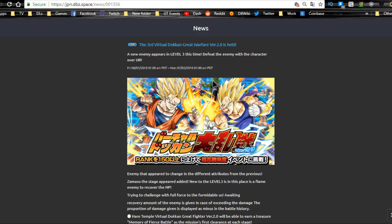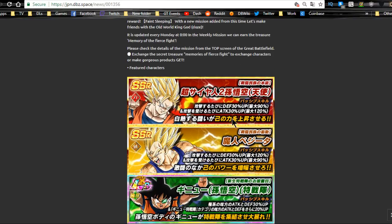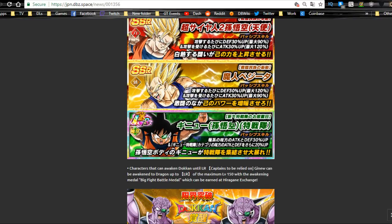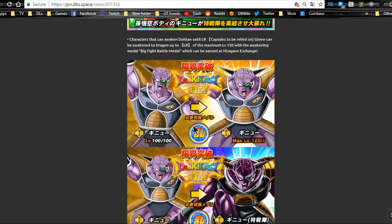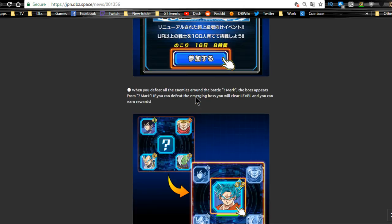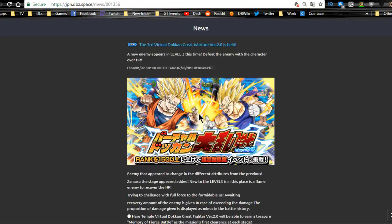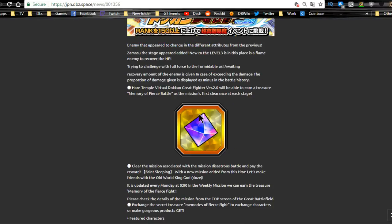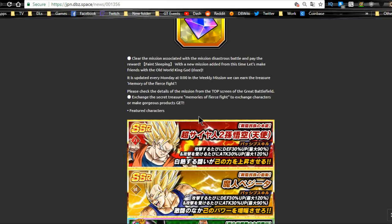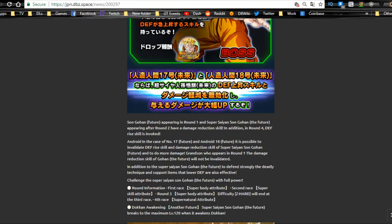Next is the Third Virtual Dokkan Great Warfare version 2.0 — Battlefield 2.0 is back. You can get the LR Ginyu and metals to Dokkan Awaken your Ginyus. This isn't available on Global, which is why you rarely see videos on it. It runs until July 2nd.